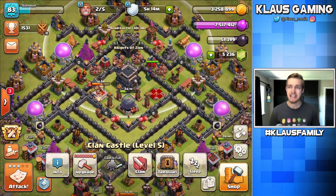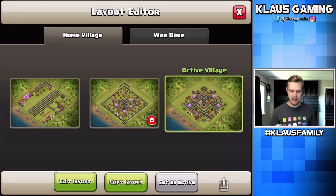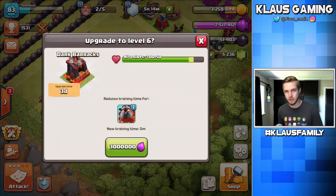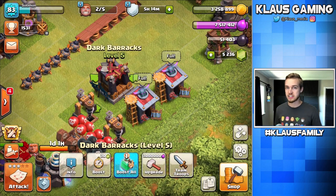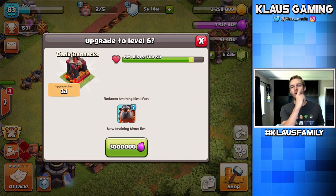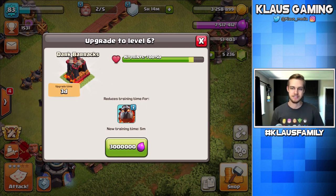So that's what we're gonna be up to today, but first I have to use a builder with elixir because I've practically got max elixir in my storage. So let's go into my progress base - the obvious choice for our elixir is actually to upgrade to dark barracks, because this will be our final dark barracks upgrade of the let's play. Let's upgrade this dark barracks to max. 3-day upgrade, 3 million elixir, in 3, 2, 1 - BAM!